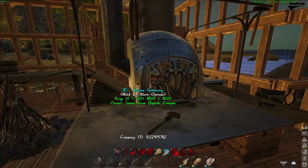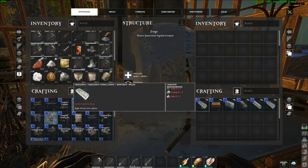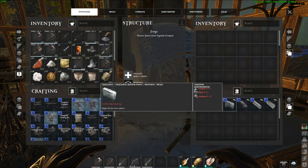When this is done, craft a forge and place it in your territory. Lastly, you will need to collect the resources to craft any ingot in the game.